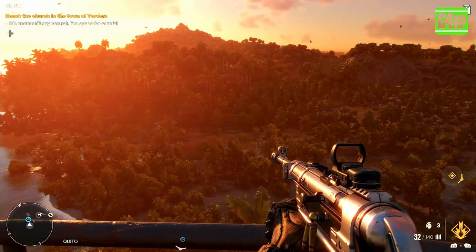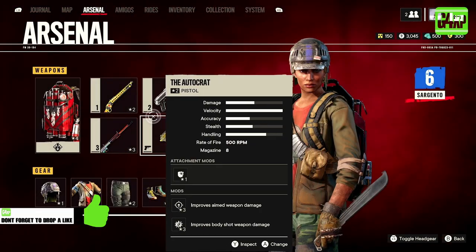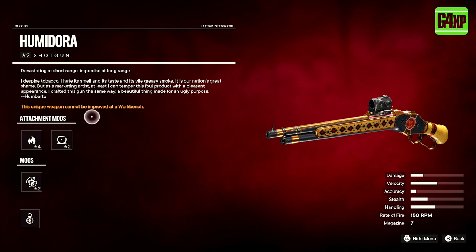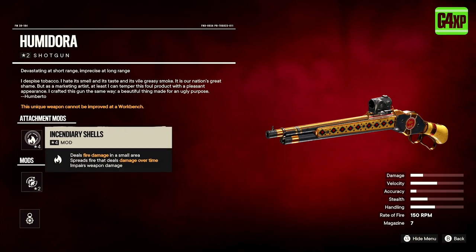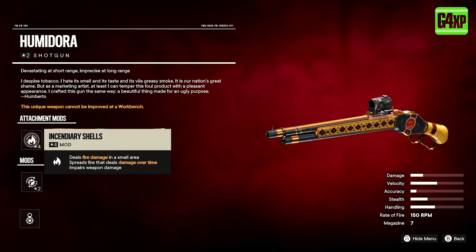The shotgun will be in the little case right there. Let's have a look at the stats on this weapon — this is a crazy, crazy fun gun. It's called the Humidor; it has incendiary rounds on it and it cannot be improved at the workbench. Incendiary shells deal damage over time, and it has a red dot sight on it.